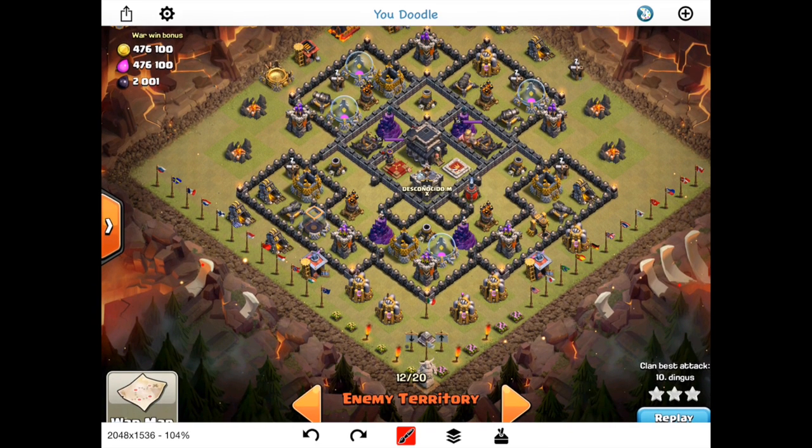Before we talk about the steps, let's explain why we're funneling. If you drop your Barb King right here, he's going to go to this elixir pump, the next pump, and just keep going around in a circle hitting all these structures along the outside of the base and be completely useless. By funneling, you want to cut off one of these areas of defenses and really just make the funnel into wherever you want it to be.